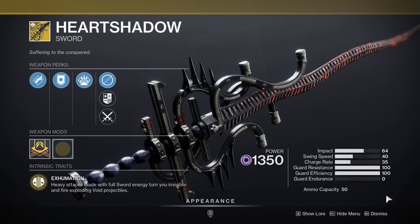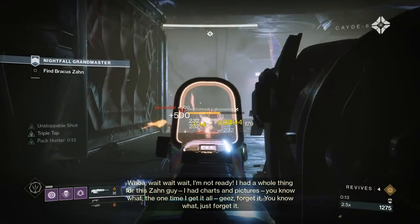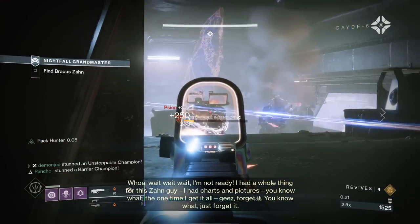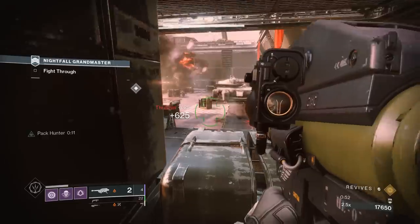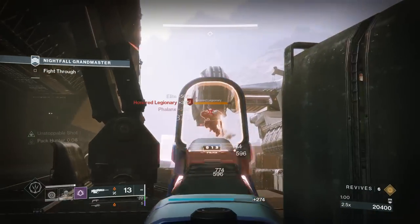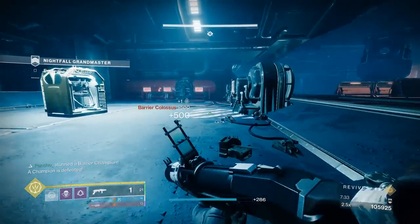We're finally done with the Duality dungeon and can segue on over to Grasp of Avarice, and let's kick things off with a literal bang — Gjallarhorn going into S tier. As a Destiny 1 veteran, I lowkey want to say that D2's version of Gjallarhorn is even better than what it used to be, thanks to all the utility Bungie gave this weapon. Not only is it great for single target DPS and add clear in a pinch, but it also provides Wolfpack Rounds to all nearby teammates using rockets. It single-handedly brought rocket launcher DPS into the spotlight as a super good option for boss DPS. Gjallarhorn is an S tier weapon — no ifs, ands, or buts about it.